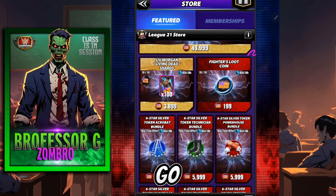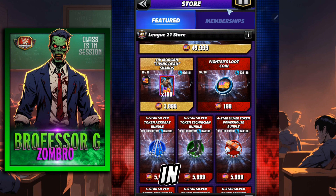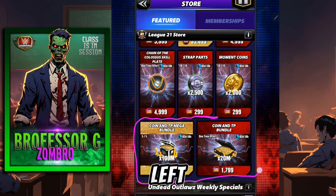You could go for fighters loot coins, and you can have a chance at a bunch of shards — it's an entirely shard loot. And so you can go for the shards in that loot as well. And last but not least would be getting yourself some coins, because that's all that's really left here is coin and TP bundles.